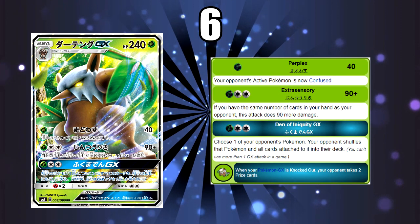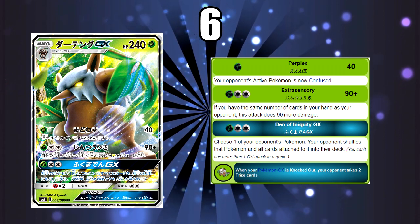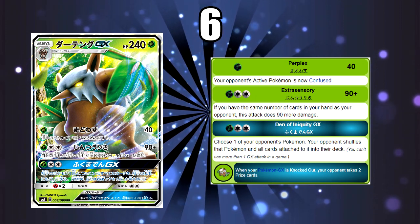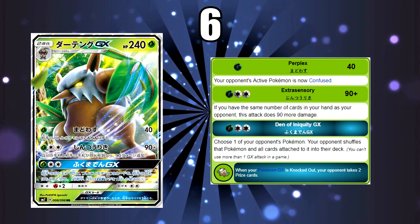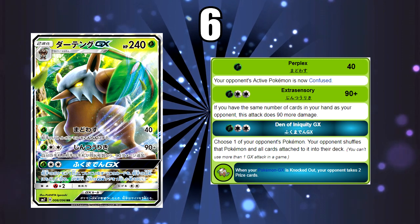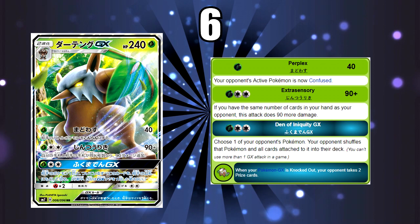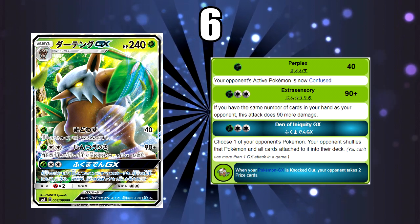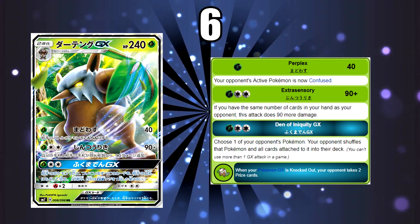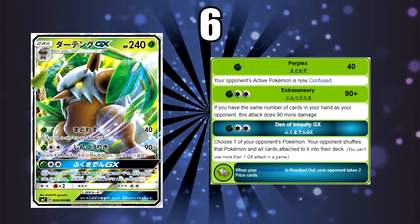At number 6 we have Shiftry GX. The first attack does 40 damage with confusion — basically the same as Espeon's but with 10 extra damage. The main reason I like this card is that if you have the same number of cards in hand as your opponent, it does 180 damage for just a Grass and Double Colourless Energy. With a Choice Band that's 210, which one-shots a lot of GX Pokemon. It's not that hard to match your opponent's hand size post-rotation — you can play four Copycat and four Judge to consistently hit these numbers.